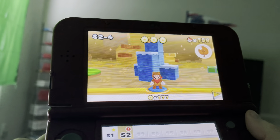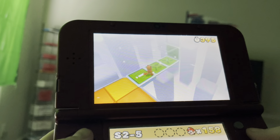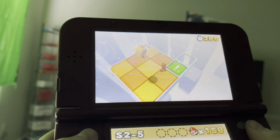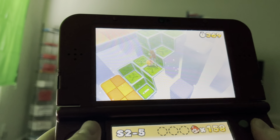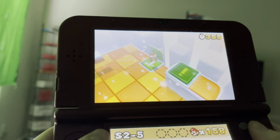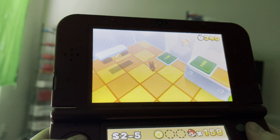Now we have a snowy version of one of the World 4 levels. This level is also really fun, especially with the snow background. I hate these bees — they are so annoying. Watch out for the bees right there. I have two stone Tanuki suits, that's good. Which path do I have to go to get to one of the star coins? This is the first star coin right there.